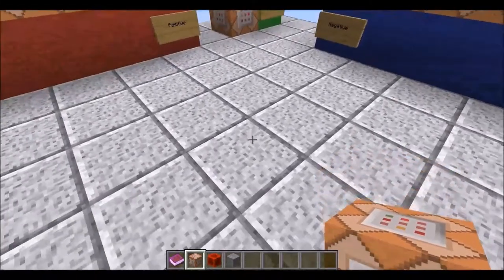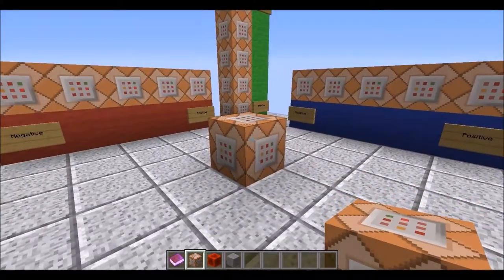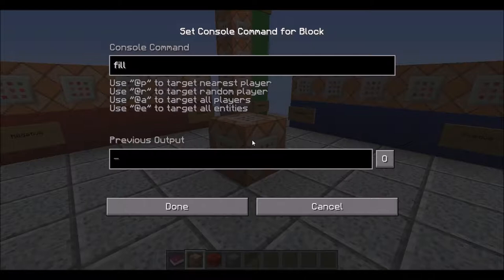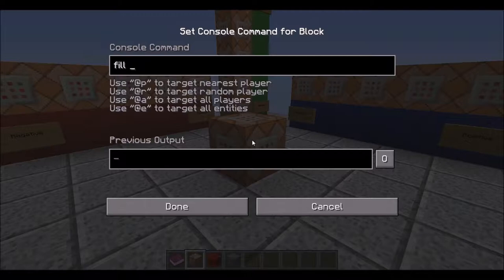We're going to start off by placing a command block down. This is going to implement the fill command, which uses two sets of X, Y, Z coordinates in order to select an area to place blocks in. We want to fill just the one block space above this command block — so the same X coordinate, Y plus one, and the same Z coordinate. Since it's only one block, both coordinate sets will be the same.